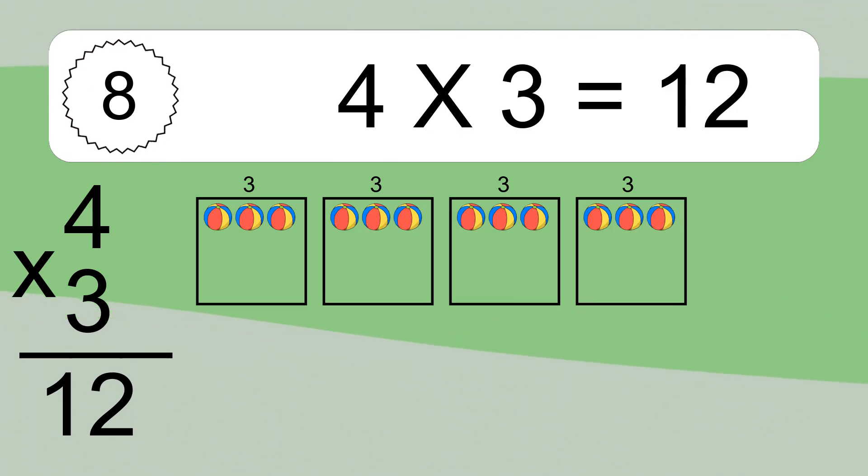We have 4 boxes and each box has 3 colorful balls inside. If you count all the balls in all the boxes together, you will have 4 times 3 balls. This equals 12 balls.